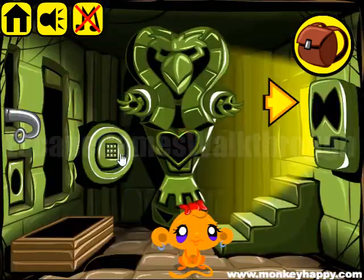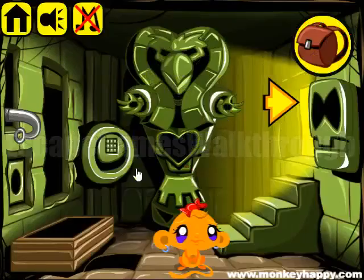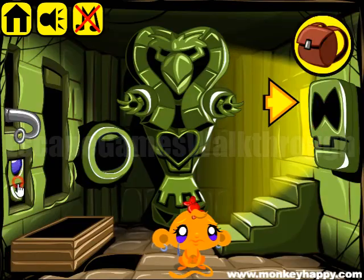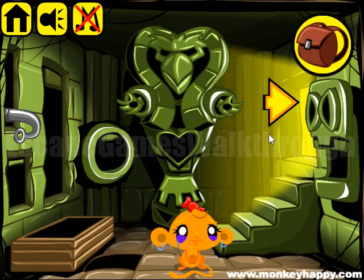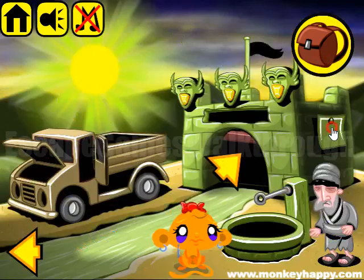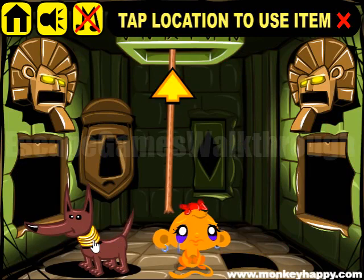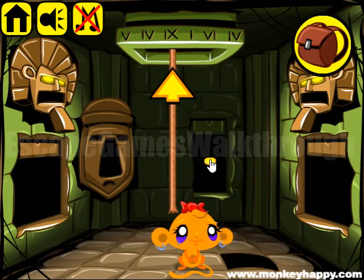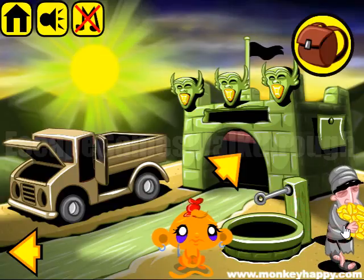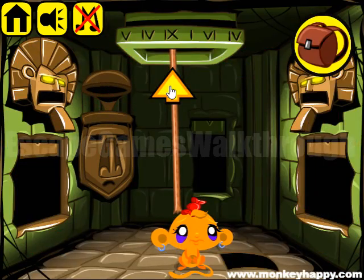Let's use these numbers to open this safe: 5, 4, 9, 1, 6, and 4. We've got the coin. Next, we have a blue orb to insert here and get the second part of the coin. Now we have an ornament — let's assemble them and put it here to get more items. We have 38 coins but need 40, so we need to find two more. We have a blanket to cover the dog and get two more items, and two parts of a diamond to insert here and get the last coin.